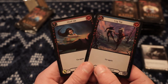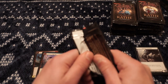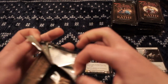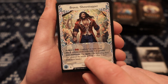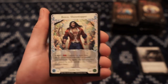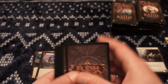I'm using an overhead light instead of just sunlight, so I think the foiling is going to be showing up a bit better. We have Bravo, Showstopper. I'm thinking these tokens — the adult heroes — are going to go up in value a little bit. Because if you need them to play against other adult heroes, they're necessary to play the game. Even though every pack has a token slot, not every pack has adult heroes.